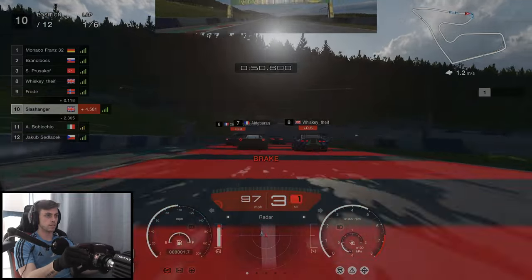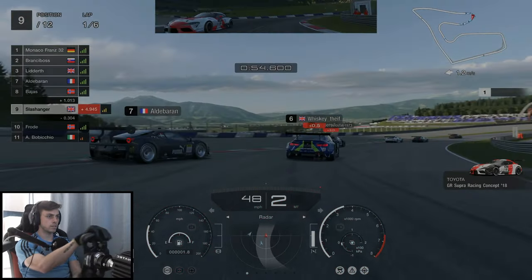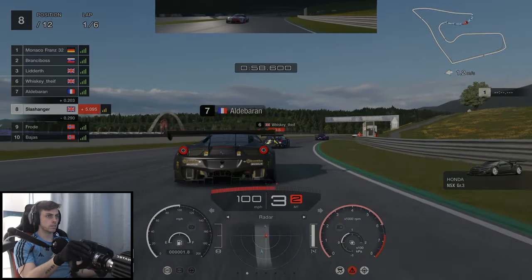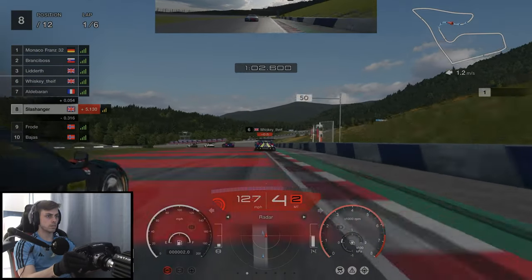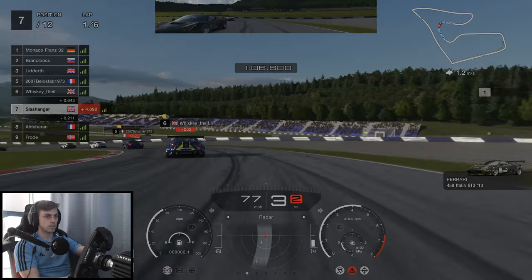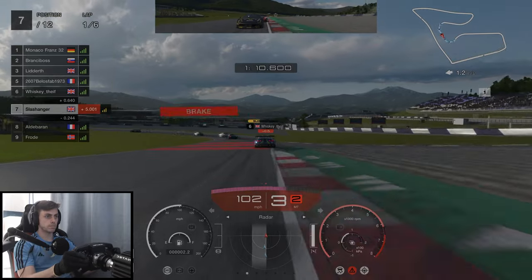As we start to head down the hill now we manage to brake a little bit later than Frode giving us an easy overtake. We managed to get a much better exit out of that corner than the guy in front of us and we managed to unintentionally overtake around the outside. I wasn't actually planning on doing that — we'll go around the outside then. But it still worked out, we'll take it.